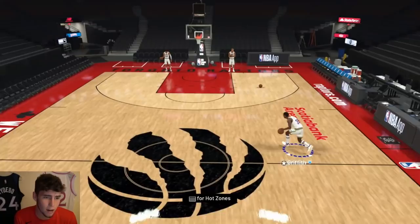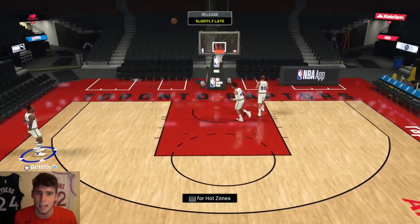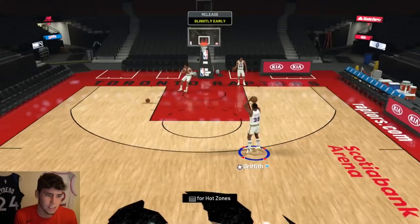He has hall of fame showtime and a ton of finishing badges, but you really can't dribble with Daryl Griffith. A 6'4 shooting guard who can't even be a secondary ball handler is a little troubling on my initial thoughts, but his jump shot is absolutely money.